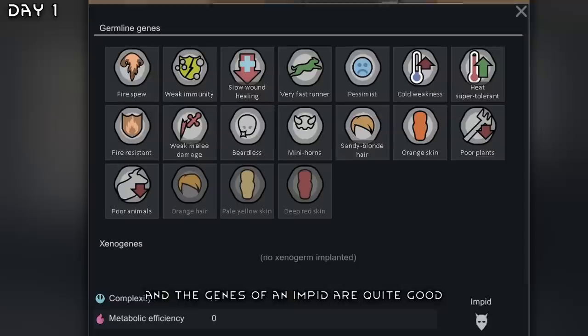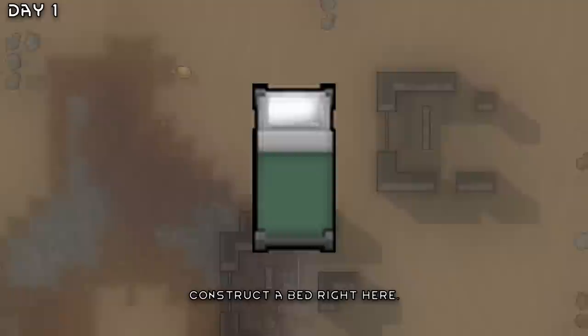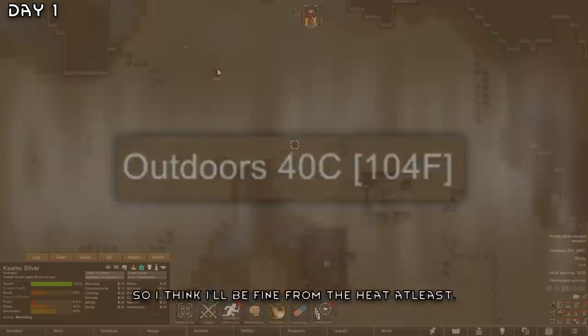Welcome to RimWorld. We're here in an extreme desert and the genes of an impid are quite good. Planting some potatoes. The good thing is they can survive up to 46 Celsius, so I think I'll be fine from the heat at least.